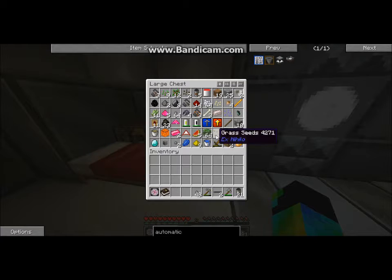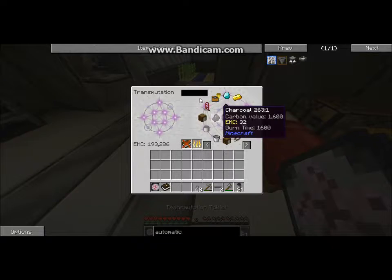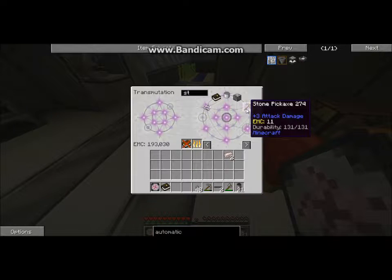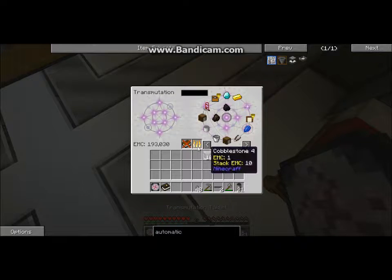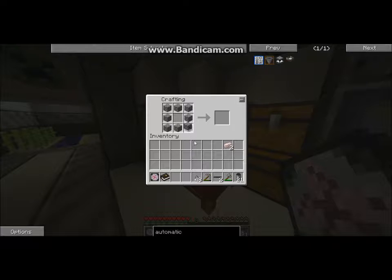I'm just gonna pull out two aluminum ingots. Do I have a furnace in here? Nope. So I'm gonna have to get some cobblestone. I do have a ton of cobblestone. We can just stick that in there. Do you have to cook cobblestone to get the button? We'll have to check — we have to make ourselves a furnace. Dang, I need to cook it.